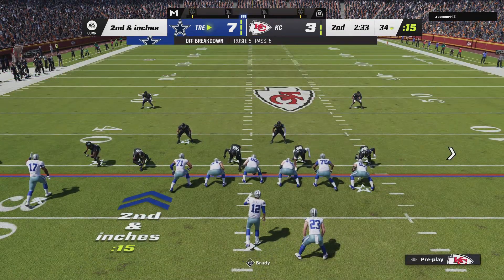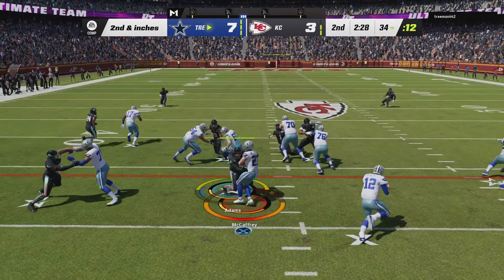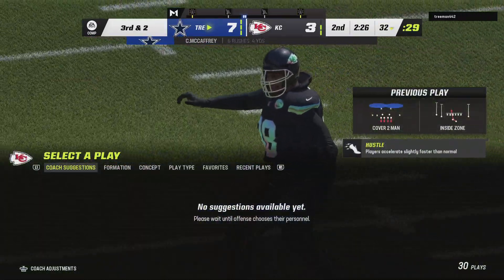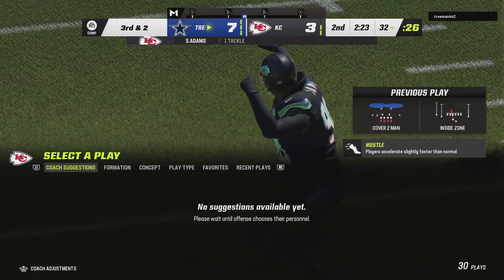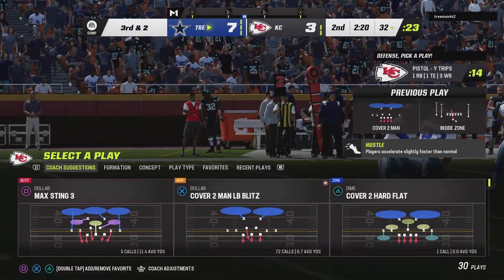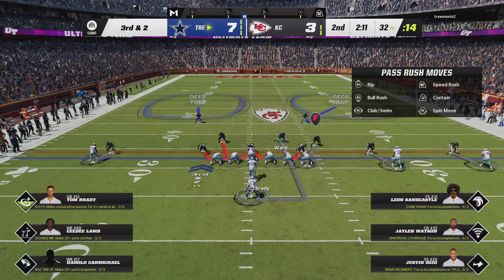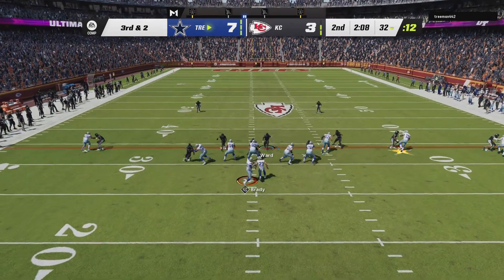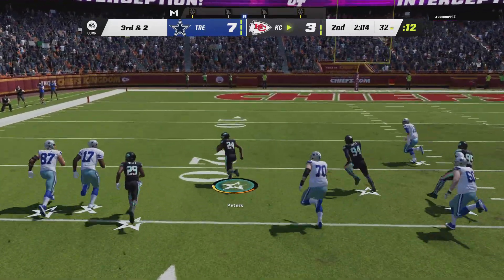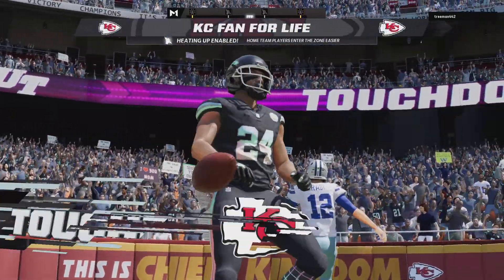A good gain on first has them set up with second and just a couple of inches from the 29. McCaffrey running up the middle — he still has yet to get on track in this first half, as they're going to stop him behind the line. He gives a yard back and now it's third and two. The running lanes have definitely not been there for him — his offensive line hasn't given him much space. Brady looking to throw on third and two, looking for Gronkowski — and it's intercepted.